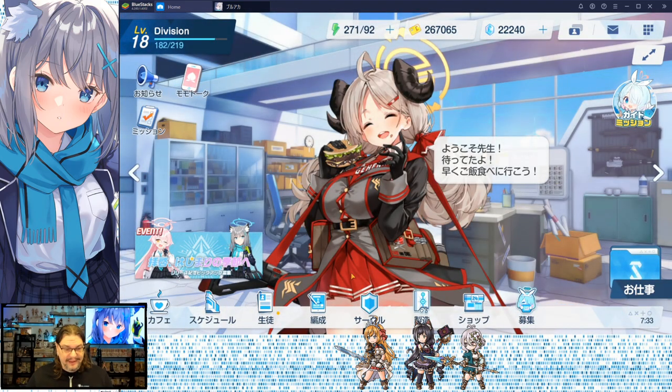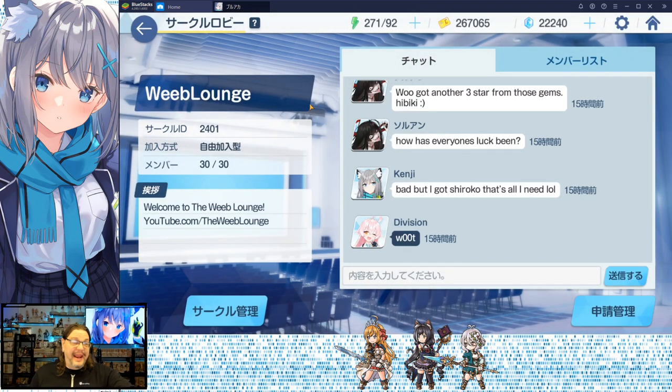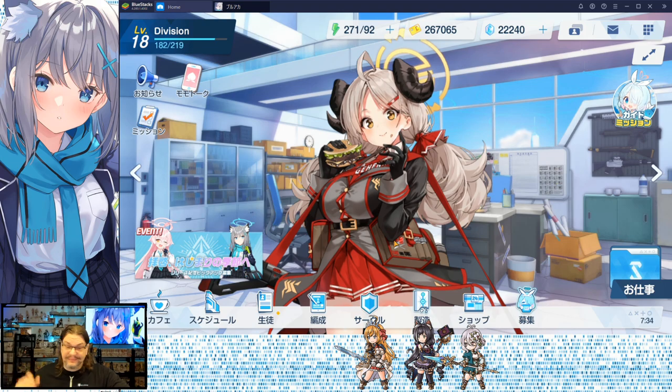The club icon is your clan — your guild. We already have 30 people in the Weeblowns and we're doing pretty good. You've got your chat and your member list. Clubs don't open until you hit Chapter 3, Story 4. Once you get past that, you can make your own club or join somebody else's — whichever you want.